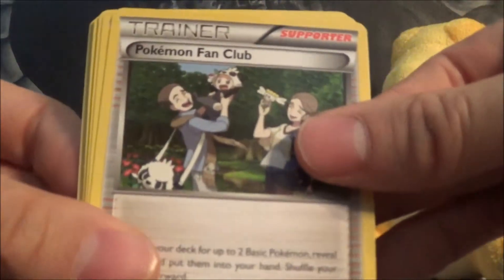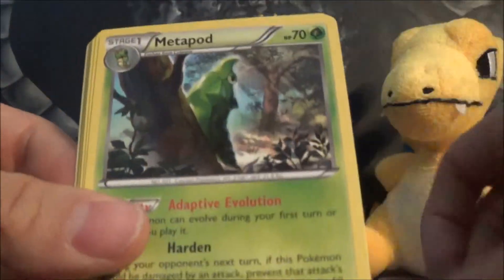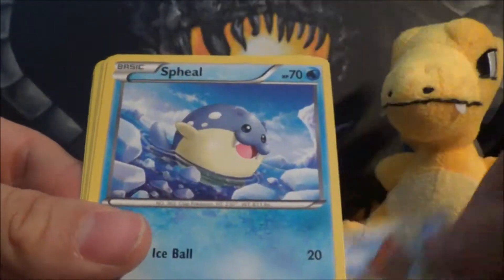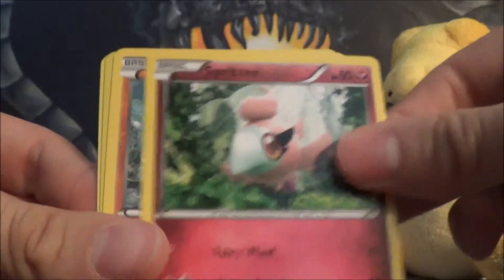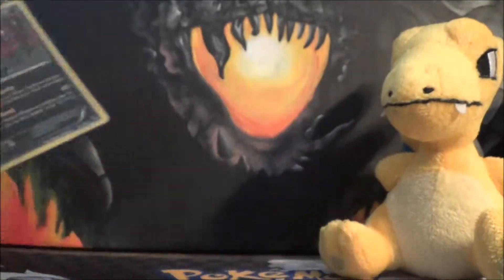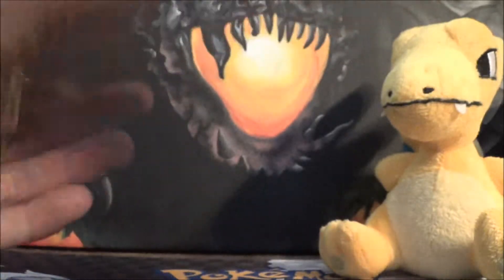So we got Pokemon Fan Club, Graveler, Metapod, Helioptile, Buneary, Spheal, Spritzee, Binacle, Sentret Reverse, and Weavile Rare — getting all the rares out of the way right away!